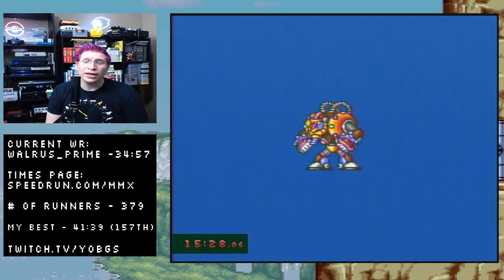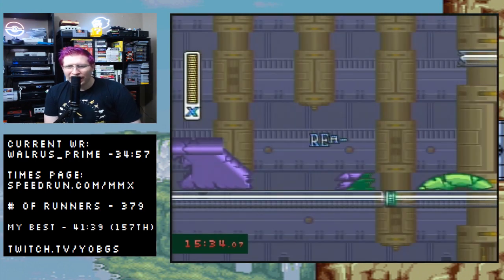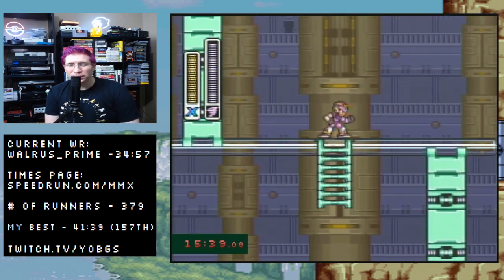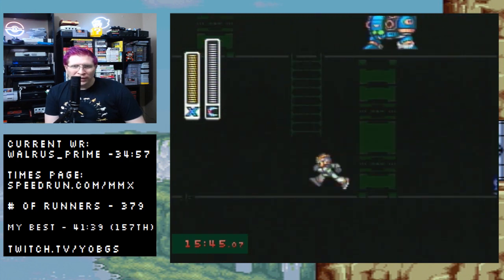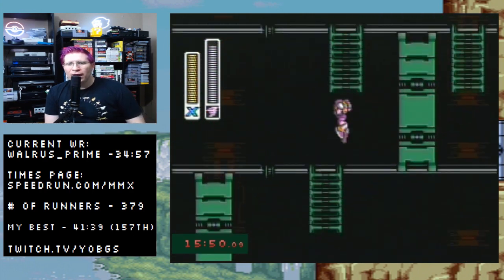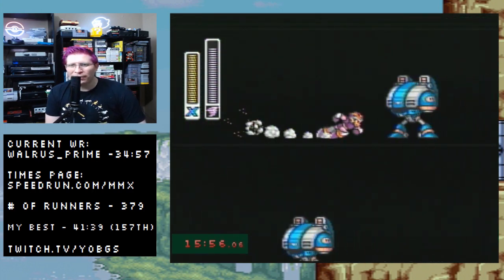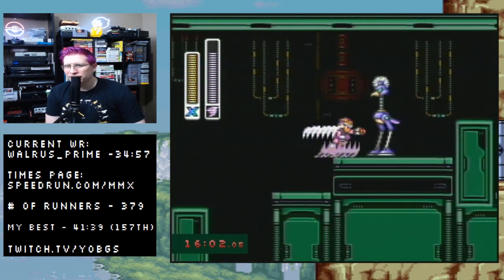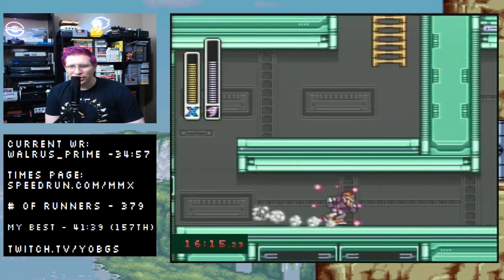On to Armored Armadillo's stage. You're going to see those tornadoes come back — huge usage here because they take out the blue guys really quickly. You can scroll to weapons with L and R instead of pausing. Jump and as long as you're on the way down when you release the boomerang, you'll take them out. Turn up the brightness on your TV — it'll make these dark rooms a lot easier. We'll pick things up at the mini boss.